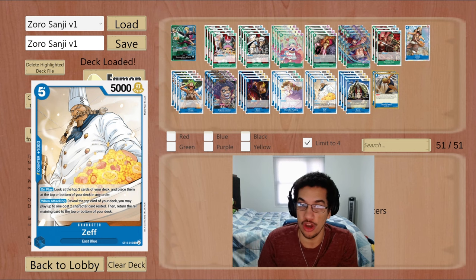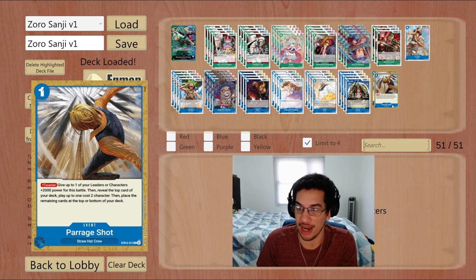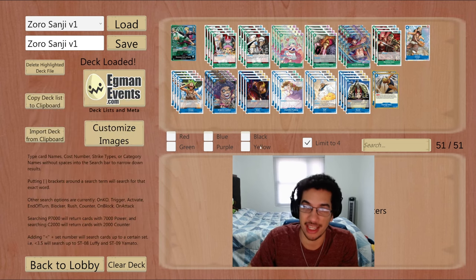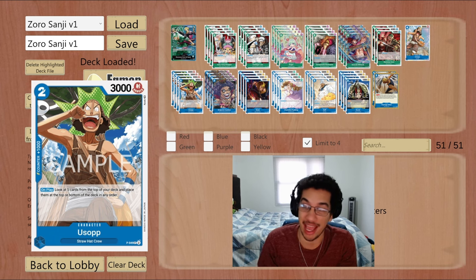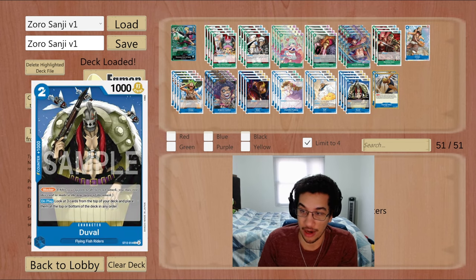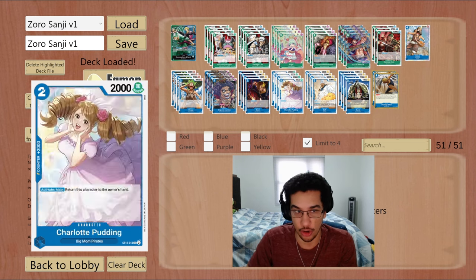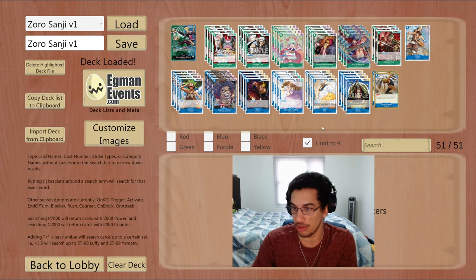You end up getting all this value from attacking twice with Seth. Parasha is a one-mana counter event that also summons two-cost cards. Usopp lets you look at the top five cards and place them in any order, and Duval also lets you rearrange the top cards — guaranteeing you have those two-cost cards for Ivankov or Seth. Not only that, but Usopp and Duval are two-cost cards themselves, so they can also get summoned by those engines.